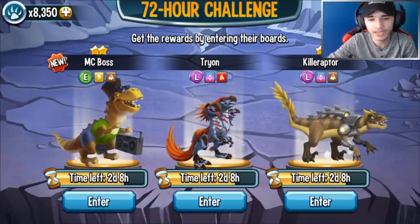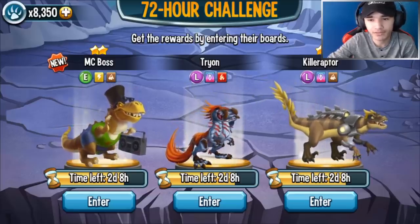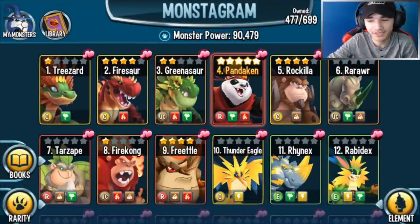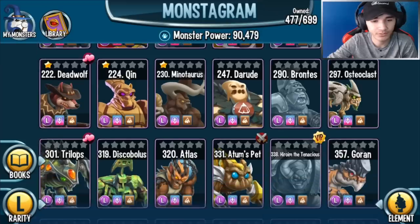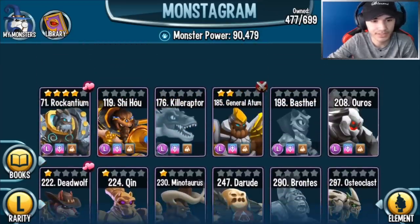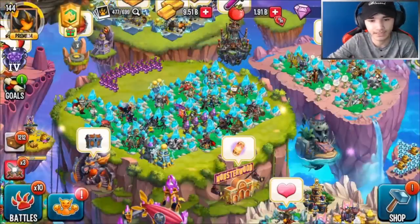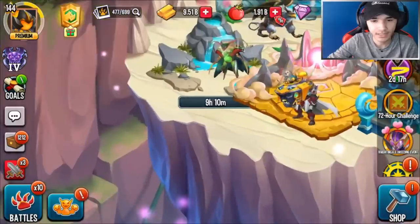With me, I'm gonna have to go for Killer Raptor first because I already have Tyrant. If you guys take a look at my Monster Gram and go over to Earth and Legendary, I don't really own Killer Raptor — so when I do own it, it's gonna be my first one. It's the third Earth legendary monster in the game that was added.